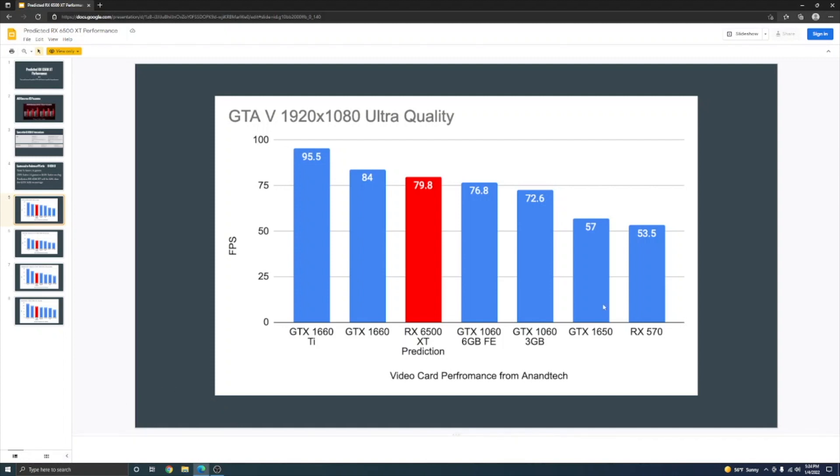Plugging in my numbers: starting with 57 FPS in GTA 5 for the GTX 1650 and making it 40% faster puts the 6500 XT at 79.8 FPS — just slower than the GTX 1660 and just faster than the GTX 1060 6GB Founders Edition. The 1060 launched at $250 and the 1660 launched at $219, so with the 6500 XT at $199, you're basically getting the same $200 performance level, and this really hasn't changed for a very long time.